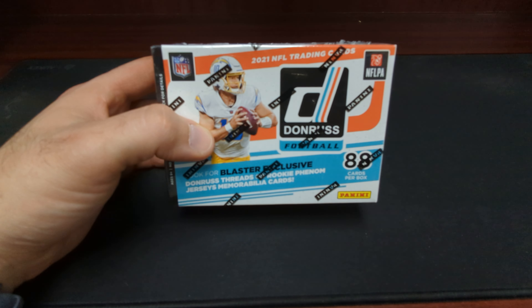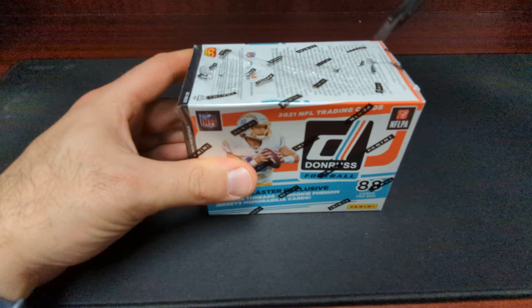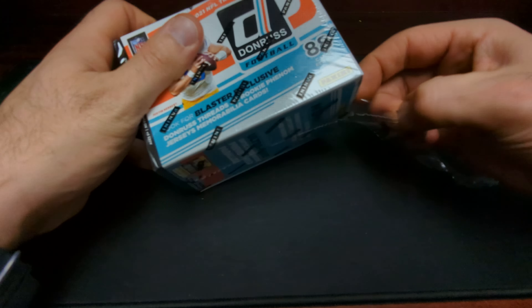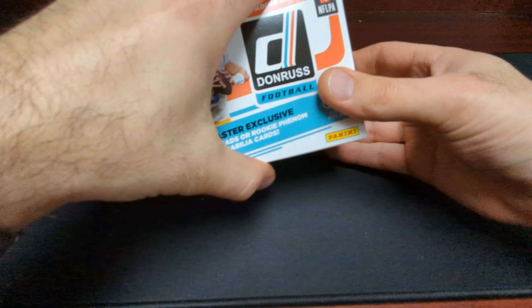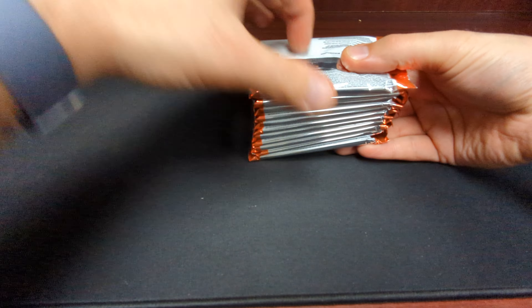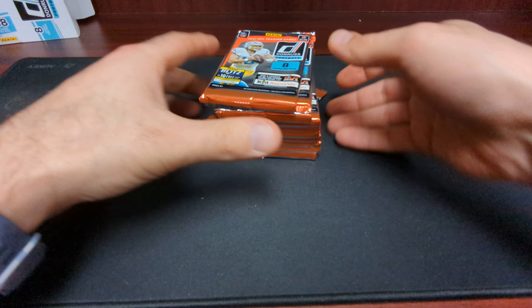2021 Donruss Football Blaster, purchased at Walmart. We're going to dig right in. We're basically chasing that downtown, and especially some awesome rookies. Definitely a nice rookie class, especially for the quarterbacks. Compared to the one coming, we will chase those quarterbacks for the 2021 season. We got 11 packs and 8 cards per pack, so let's dig right in.